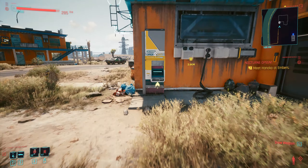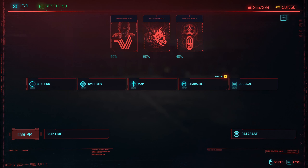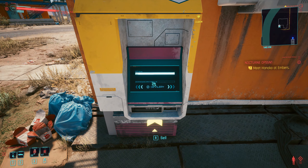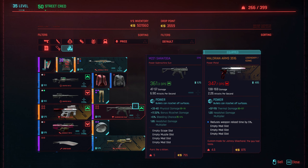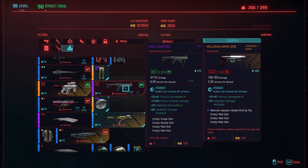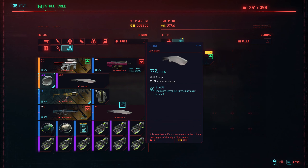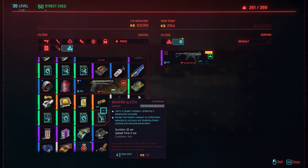So what you need to do — well let's just check how much money I've got — just over half a million. What you need to do is go up to the box and put something that you want to duplicate. So let's say we want to duplicate this gun.